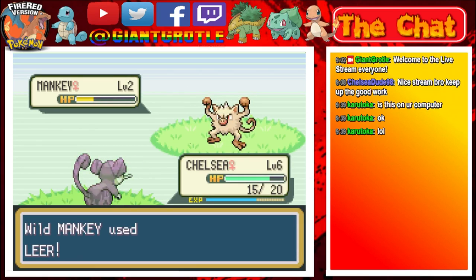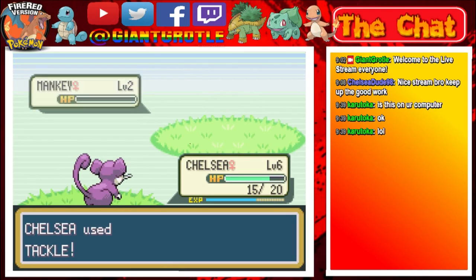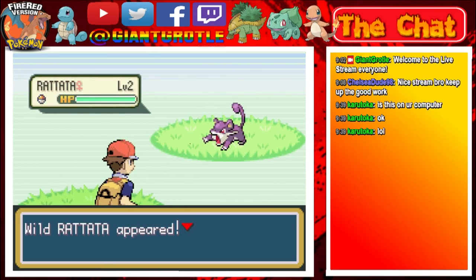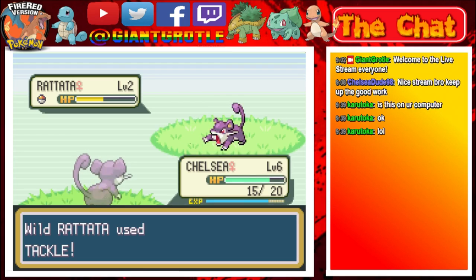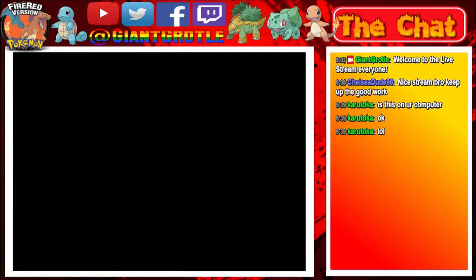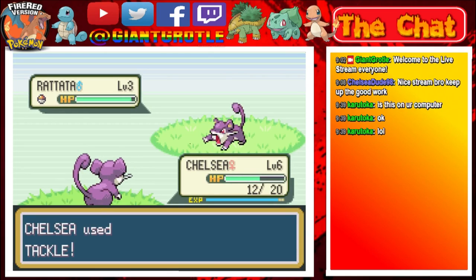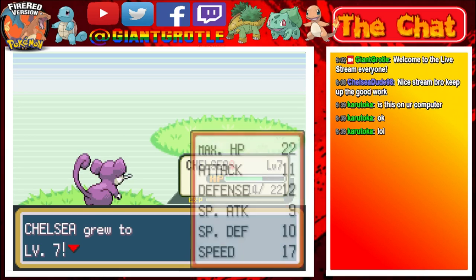Here's a Mankey level 2. Chelsea will use one more tackle and hopefully Mankey will go down. Chelsea took down the Mankey. Chelsea gained 24 experience points and went to level 7! That means Chelsea also learned Quick Attack. Let me show you the details — Quick Attack has 40 power and is 100% accurate, while Tackle has 35 power and 95% accuracy. So Quick Attack is a little more powerful and has better accuracy overall.